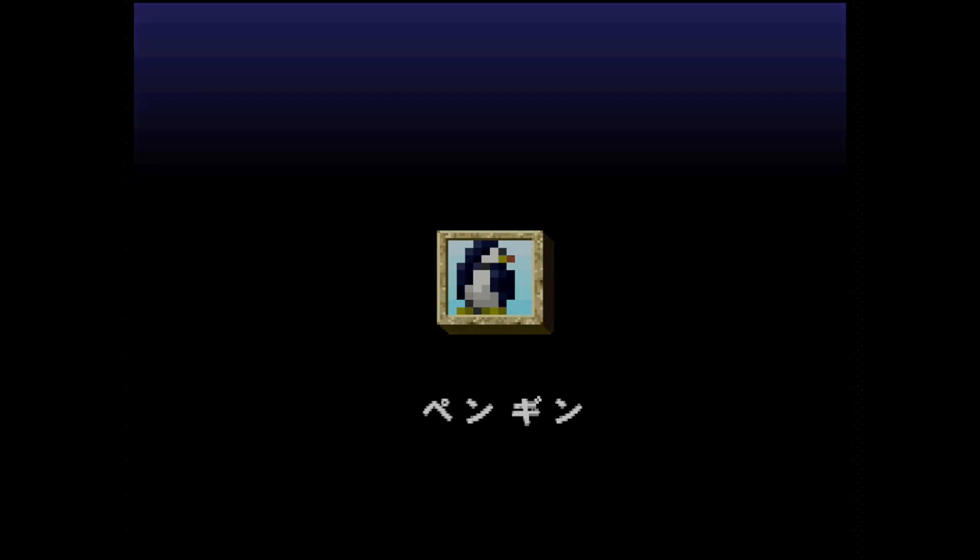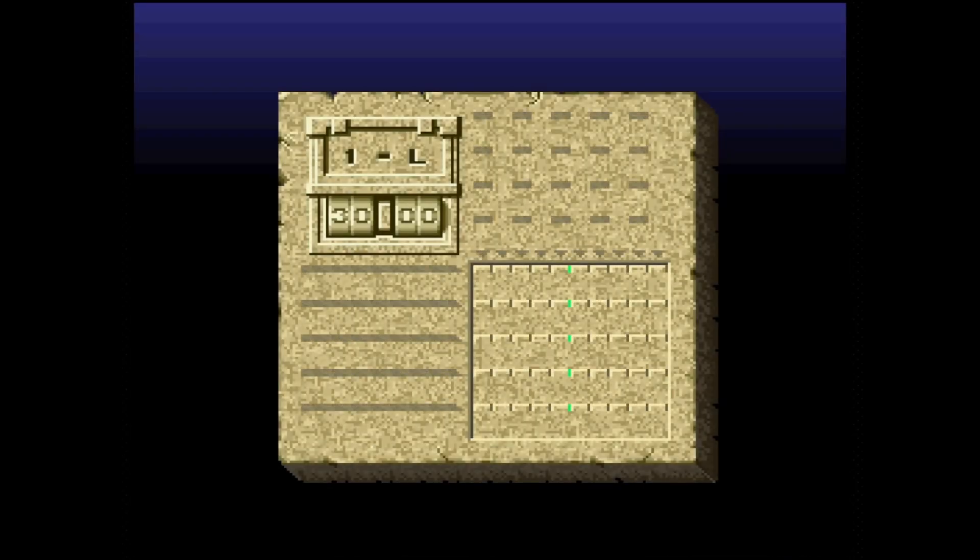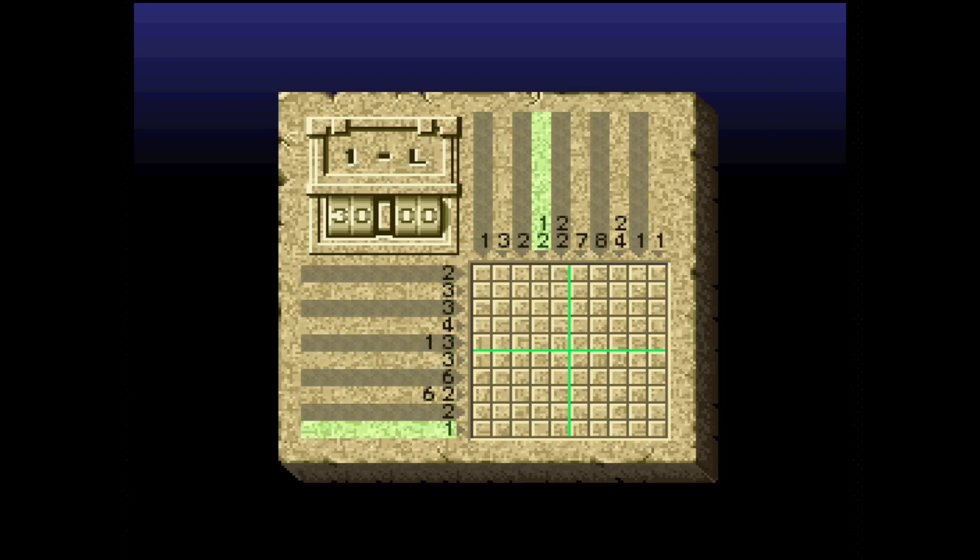All right, last puzzle for level one. Here we go. I notice this game does have English where it says 'select a problem.' I wonder if all games do that. In the Japanese version of Super Mario Sunshine, it still has English audio — English vocals — which is a little interesting to me. I found that to be pretty interesting, but I don't know if anyone else finds that interesting or not.